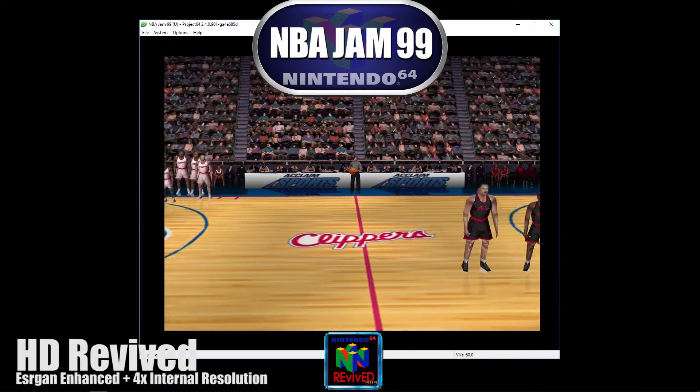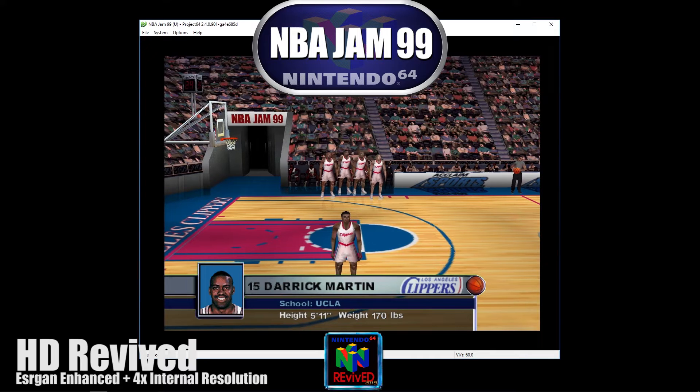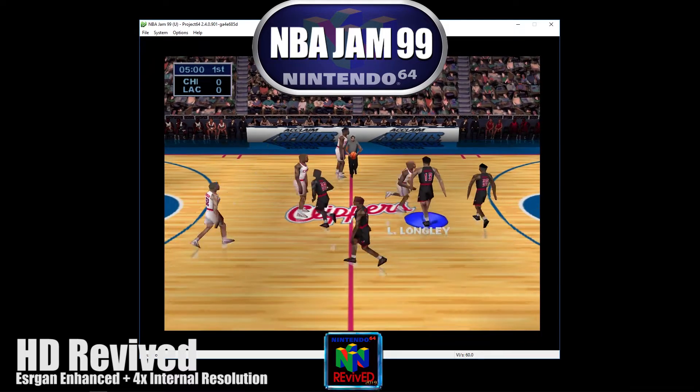And now, the starting lineup for your F1 guard, 5'11", number 15, Marquesa guard, 6'7", number 50. Here's the opening tip-off.